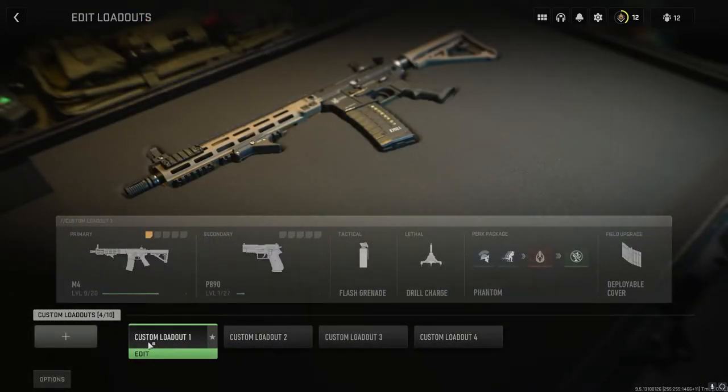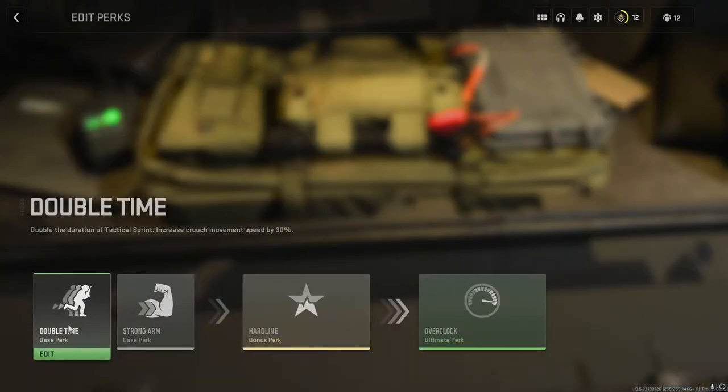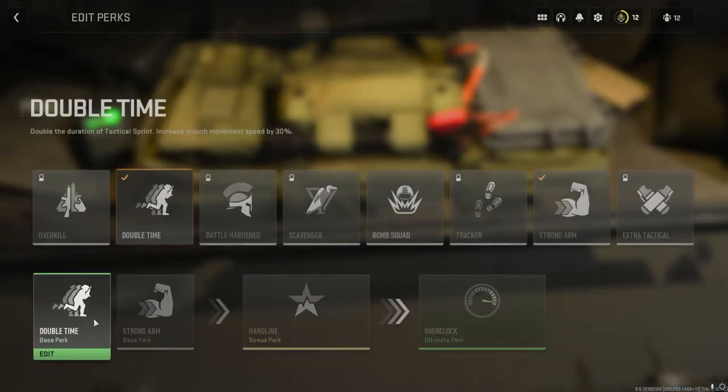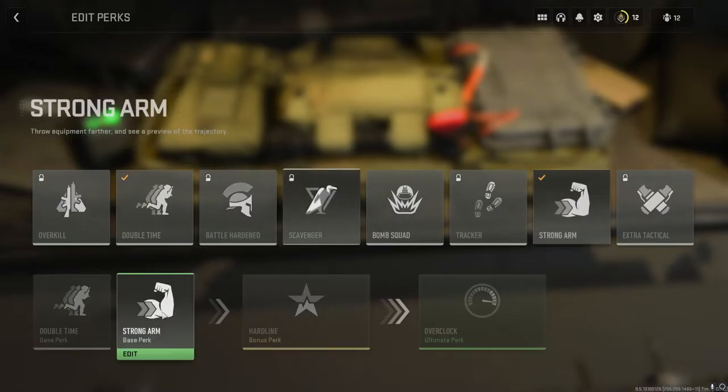I pressed back once and my perks disappeared. Let's edit Package One — these are the perks I can select. I can only pick a few, but at least this time it tells me what level I need to be to unlock them, which is helpful.